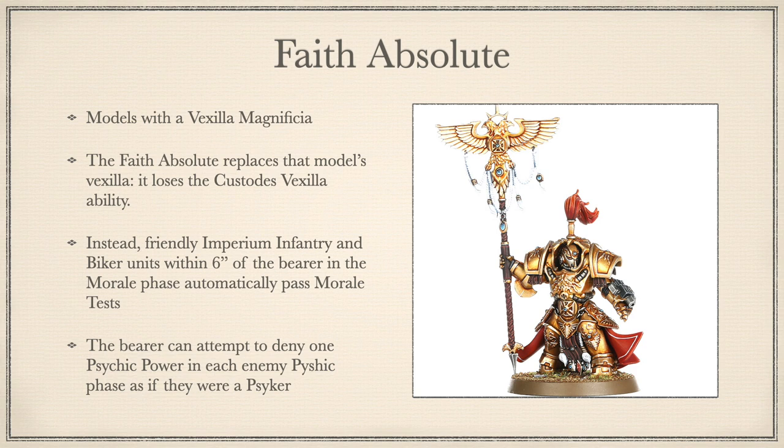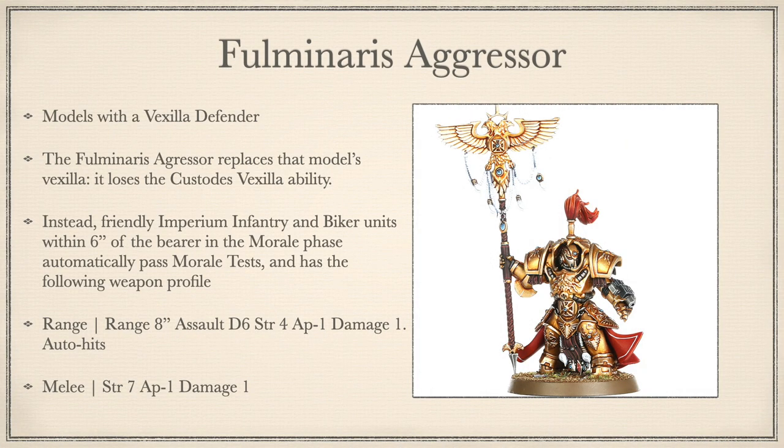For Minaris Aggressor — model with a Vexilla Defensor only. This replaces the model's Vexilla and it loses the Vexilla ability. Instead, all friendly Imperium Infantry and Biker units within 6 inches of the bearer in the morale phase auto-pass morale tests. Plus, it is an actual weapon: shooting is ranged 8 inches, Assault D6, Strength 4, AP-1, Damage 1 — auto-hits. In melee it lets them hit at Strength 7, AP-1, Damage 1. This makes your Vexilla a gun and gives it an alright melee profile. Honestly though, you take Vexilla for the abilities — you don't want a weapon. I have no idea why this would ever be taken or used in a game.